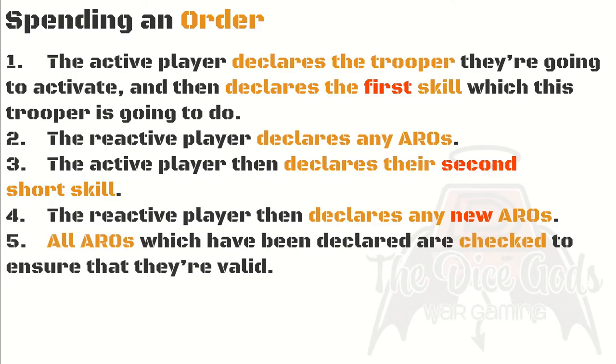Step five: all declared AROs are checked to ensure they're valid. There are many reasons why an ARO may not be possible. For beginner games, this will mostly come down to whether the reactive trooper is in range with its weapon. If a declared ARO turns out not to be valid, the reactive trooper is deemed to have performed an idle skill — a fancy way of saying they stared at their feet awkwardly.